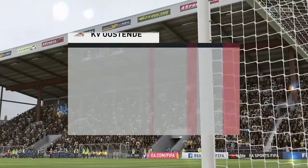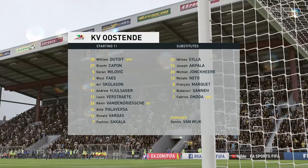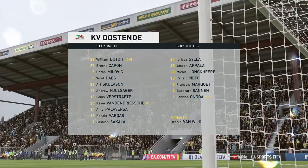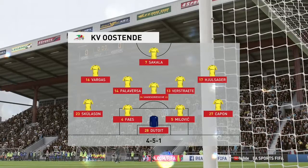Let's have a look at the initial eleven for the visitors — a fairly conventional 4-5-1 setup. Yeah, that back four will be protected throughout the game with the five midfield players in front of them. Really important that they do support that lone striker when they do have the ball.